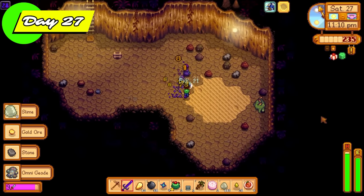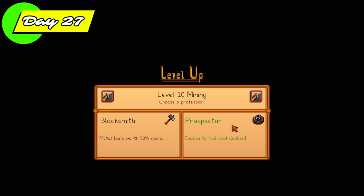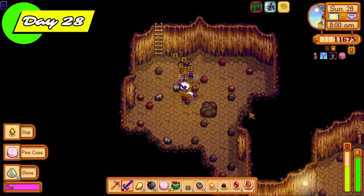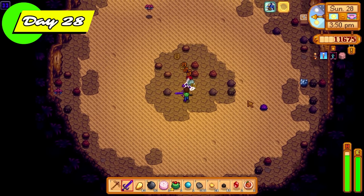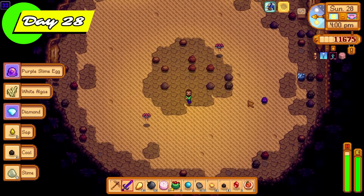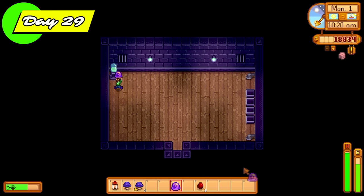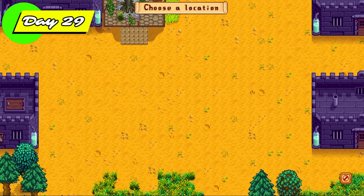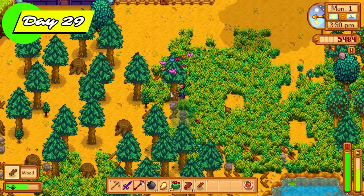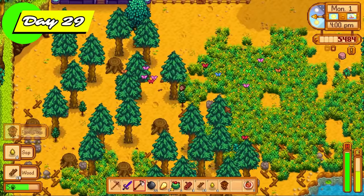Straight back down into the skull cavern to slay even more slimes. What's really cool about the burglar ring is that if you slay big slimes that have pink cakes inside, there's a chance you can get double pink cakes — and pink cake is really good for giving back health and energy. Level 10 mining — going with Blacksmith so bars are worth 50% more. More diamonds today, followed by a purple slime egg — praise the lord! It took me hundreds of slimes to actually get that purple slime egg, so it went straight into a slime incubator.